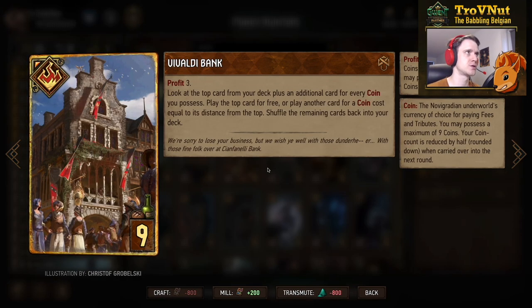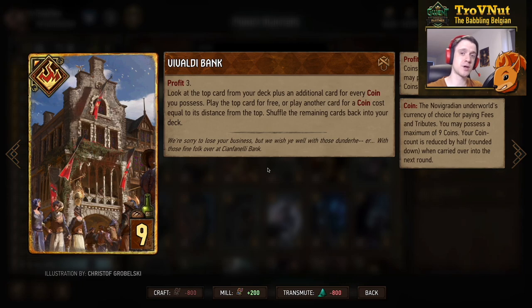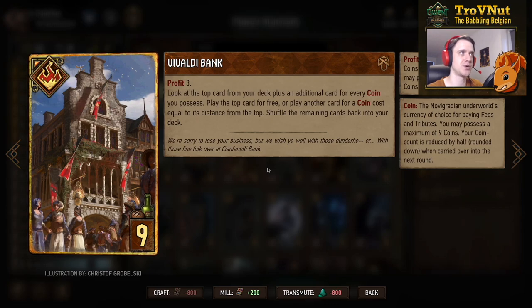Now we have Vivaldi Bank, another tutor card. Three coins, and look at the top card from your deck plus an additional card for every coin you possess. So if you possess six coins after the profit, you will see the top seven cards from your deck. You can play the top card for free, or any other card for a coin cost equal to its distance from the top. Once you're done, you play that card for the amount of coins you just spent, and then shuffle the remaining cards back into your deck — so you don't know your deck order from that point on. A very cool tutor card, especially in the later rounds where you usually end up around nine cards.